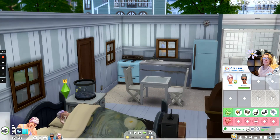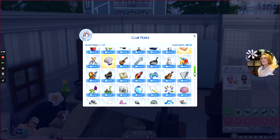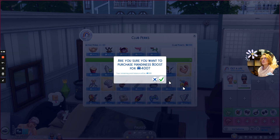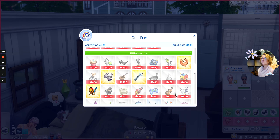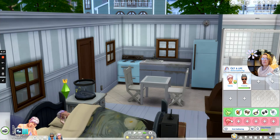They do have a club — I did actually have them make a quick club. They're not really getting a whole lot in the way of perks, but they have some. Her gourmet cooking skills, her fitness — I think I should add handiness just in case we need to work on anything. And maybe painting in case she decides to start painting. She's taking the club with her because she is the club master.